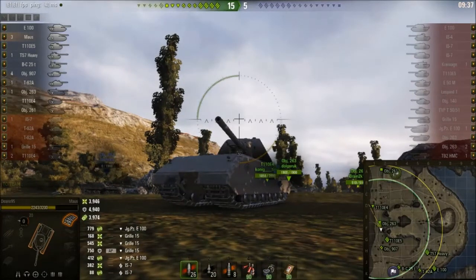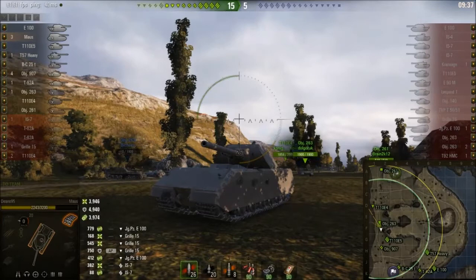If you've never driven the Maus, its top speed is 20 km/h, and a lot of tanks at tier 10 can do that in reverse. I believe this is the slowest tier 10 in the game — even the Type 5 has like 25 km/h forward speed. So it needs the gun handling stats that it has now, because by the time it gets to the fight...